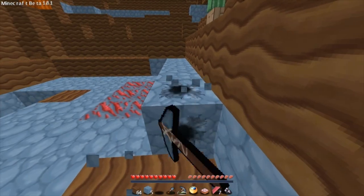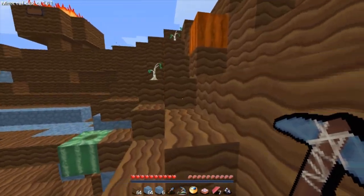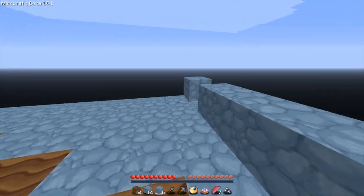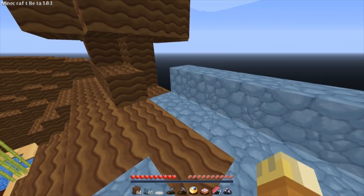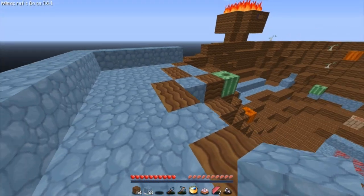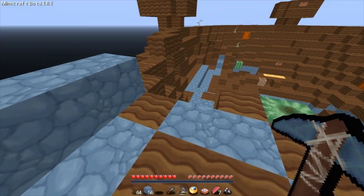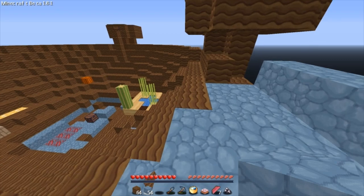Let's go ahead and gather up as much as possible. We've already got a stack of 64 so we have 70 blocks right now. Let's get this started. Yeah, it's probably a good thing that I'm using this cobblestone. I better watch myself — this is ridiculous. I do not want to fall and die.